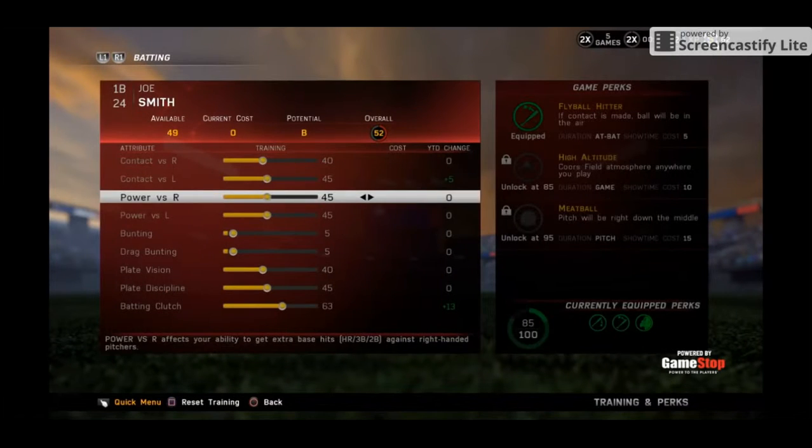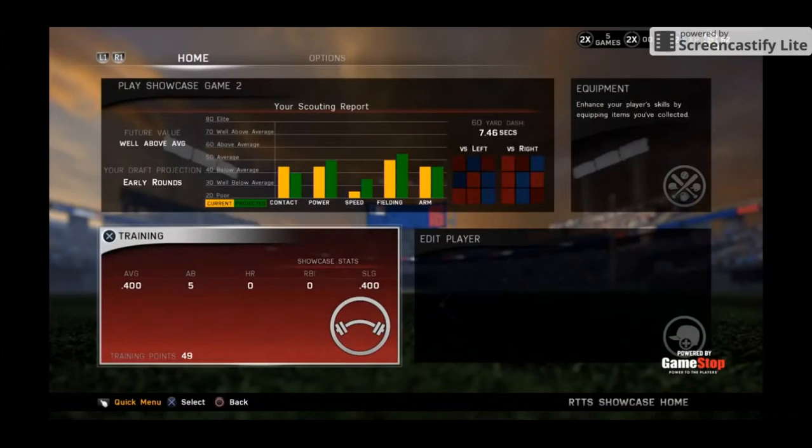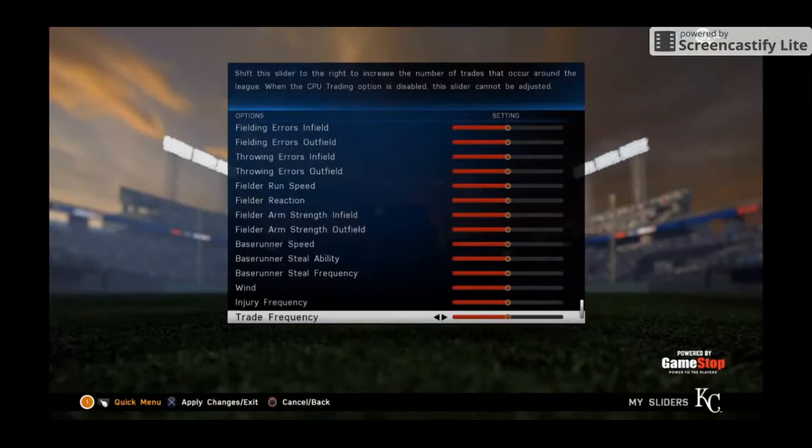In The Show 16, we are now using the True to Life 20-80 Scouting Scale for amateur players. There is now a trade frequency slider in franchise mode.